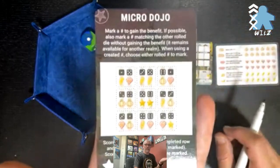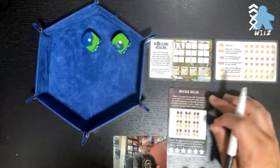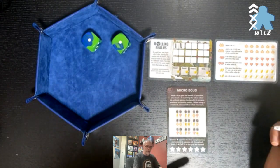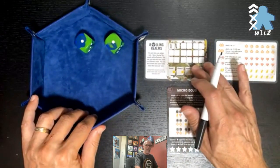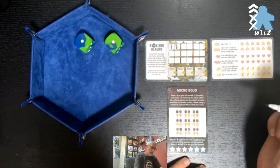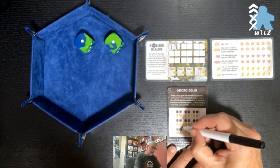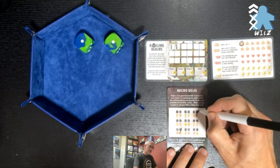I know this is blurry — I'll pick this up to show you what I'm doing. Sorry, I don't have the best technology as those of you who have been following along. Maybe one day I'll upgrade to higher quality streaming, but right now unfortunately I do not. I need to mark a one to gain the benefit. I can get a coin, a heart, or a pumpkin. Heart is not going to do me a whole lot right now, so I'm going to gain the pumpkin down here. Then I'm going to mark off this one — I might want that coin later.